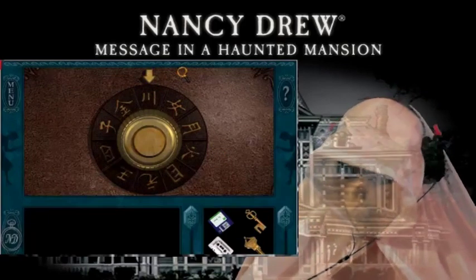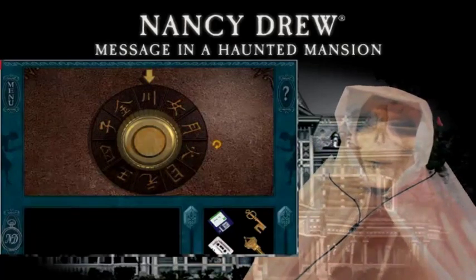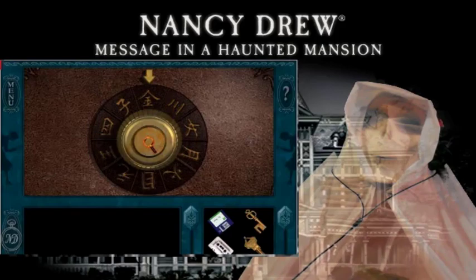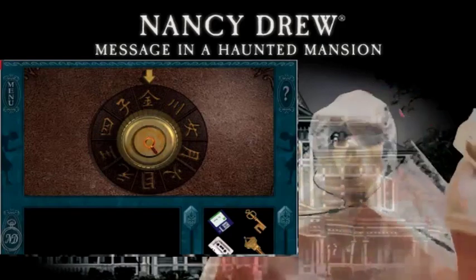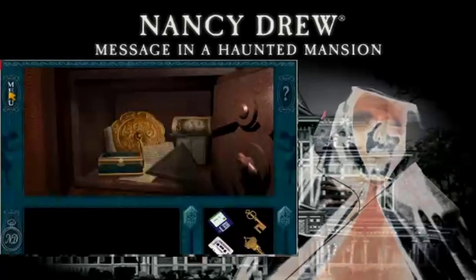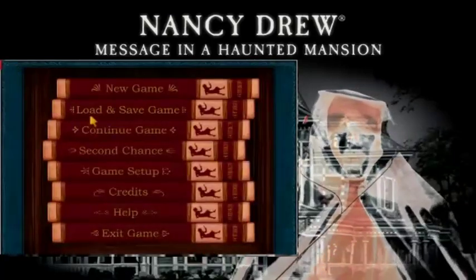And finally number ten — the house symbol. Press the button. Open sesame! We got it, and that's it. Save our game folks, save our game.